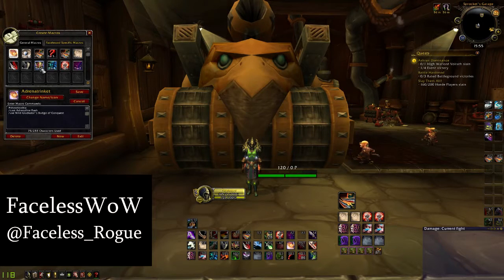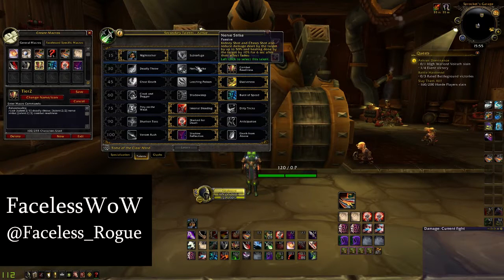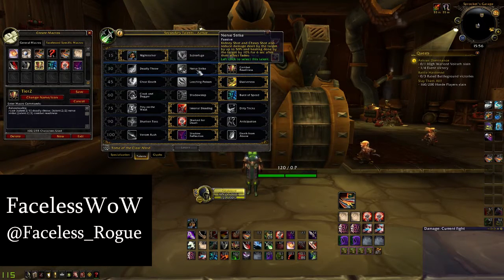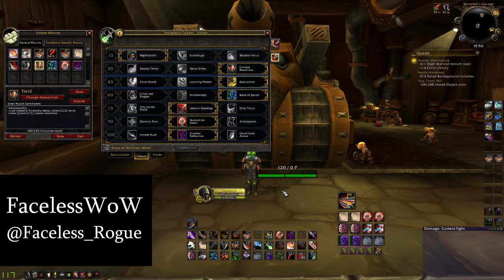Then we get on to the macros for the talent tooltips — they're all the same. You just put hashtag show tooltip, and then slash cast with brackets, talent colon two slash one — so that's your tier two talents. For example, tier two slot one is deadly throw, slot two is nerve strike, and slot three is combat readiness. So if I switch between deadly throw and combat readiness it'll update accordingly, though I don't ever use deadly throw anyway.